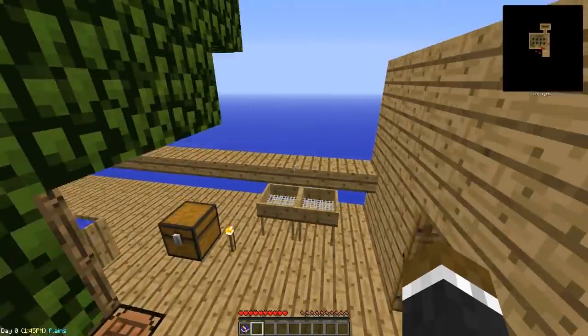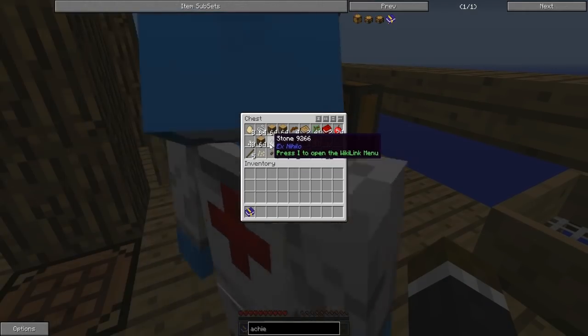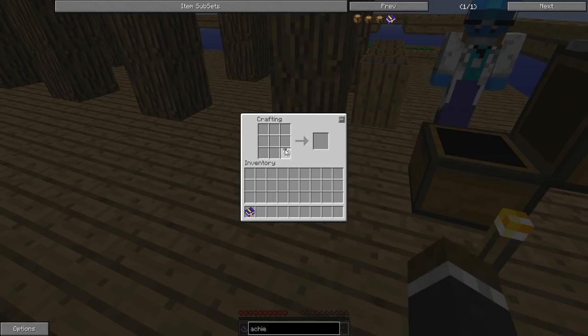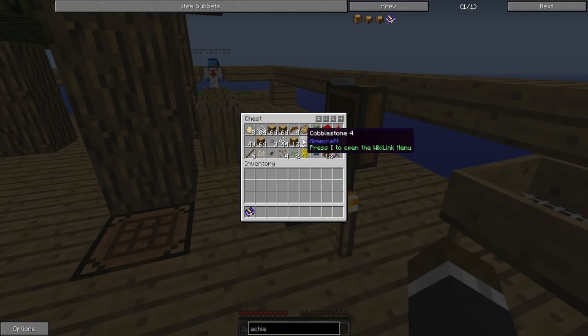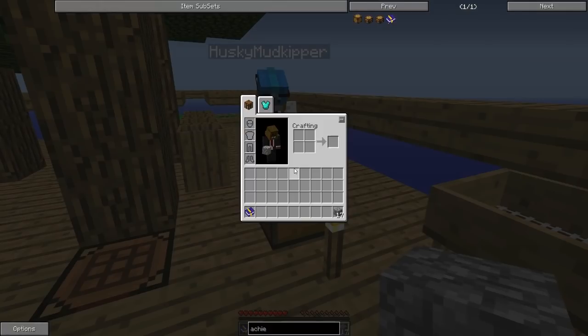That sounds pretty straightforward and lengthy. So let's hammer away at these achievements — see what I did there, because we've got to make a hammer. We got like 17 pieces of cobble from all those stones. Hopefully that's enough. First on the list, we have to make a hammer.